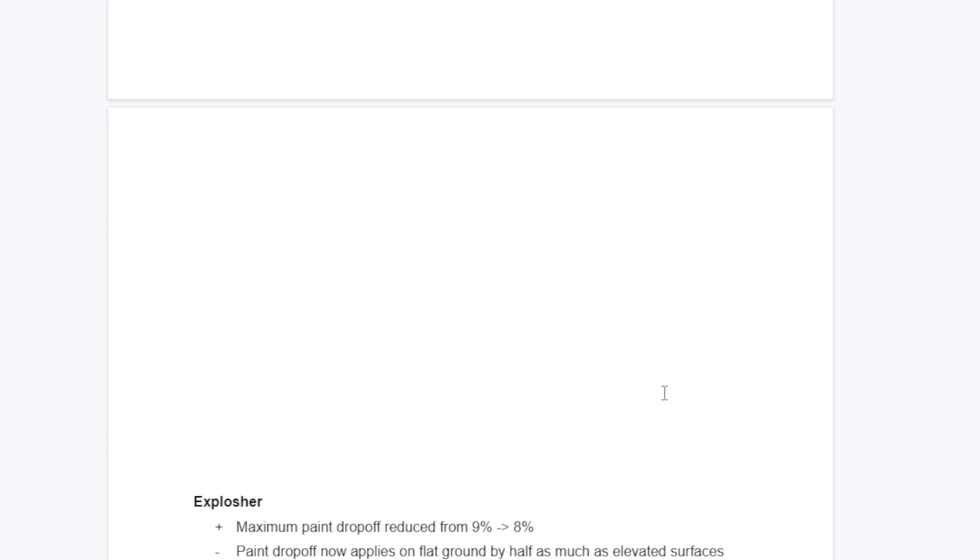Explosher - a lot of people think this weapon is bad, and it's absolutely not. The problem is it's a very good Splat Zones weapon, an okay Clam Blitz weapon, and a very bad to mediocre Tower Control and Rainmaker weapon. The main weapon changes will be incredibly small: a reduction on the max paint drop-off, and making the paint drop-off also apply on flat ground. The paint drop-off is supposed to fix paint spam but it doesn't on some maps like Camp Triggerfish where you can just slosh on low ground. The paint drop-off will still apply at lower areas if you slosh far away, but only half as much.